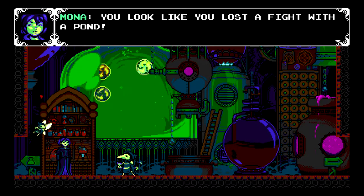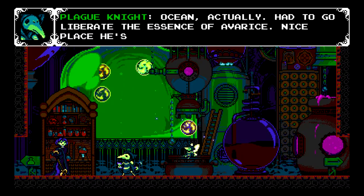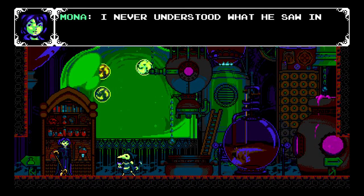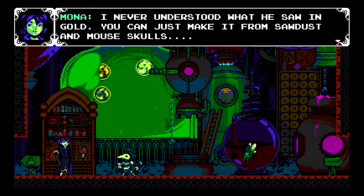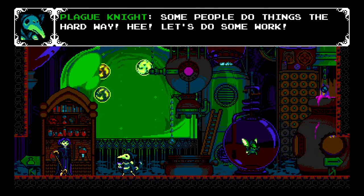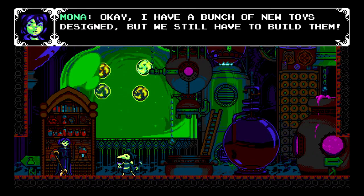Some things are just more important than money, Treasure Knight. As we proceed to get 2,500 gold — that's not the point though. You look like you lost a fight with a pond. Ocean, actually — had to go liberate the essence of everest, nice place he's got down there. I never understood what he saw in gold — you can just make it from sawdust and mouse skulls. Some people do things the hard way. Let's do some work. Let's see if we have enough tokens for research.